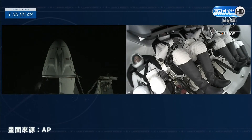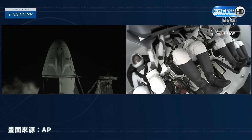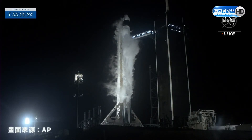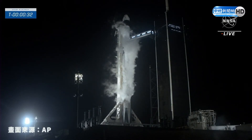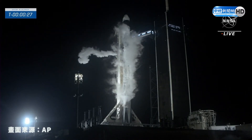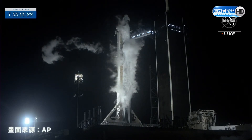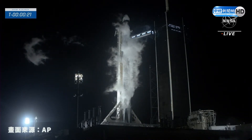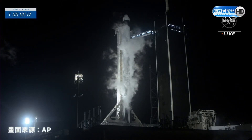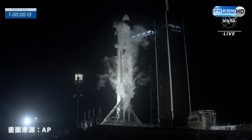Freedom and SpaceX — go for crew for launch. Freedom is go for launch. SpaceX reports go. Crew reports go. T-minus 30 seconds — 30 seconds away from liftoff. T-minus 20. T-minus 15 seconds.